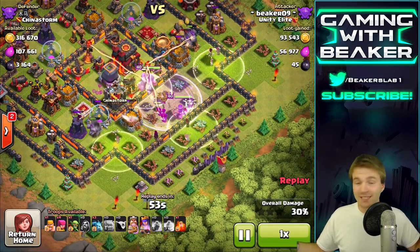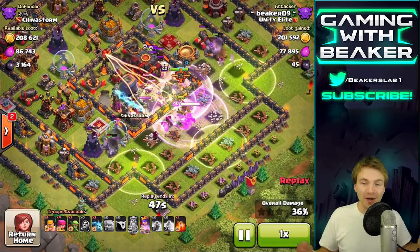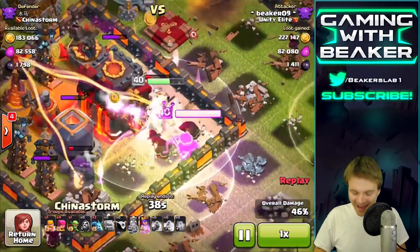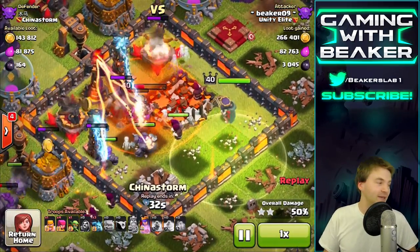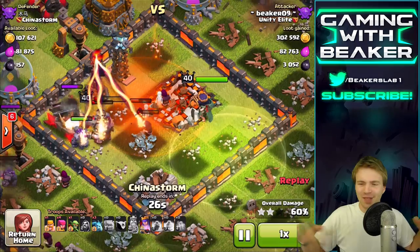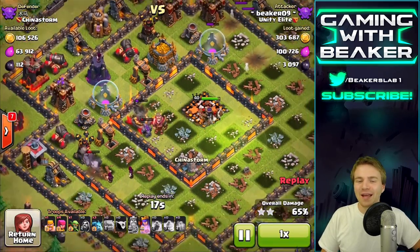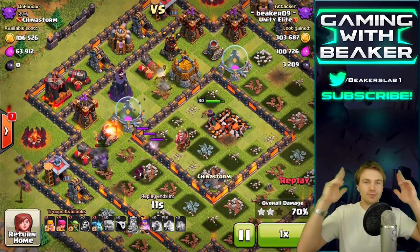I don't really care about three-starring this guy, I just want all of his loot, so we're going to get all the way through the core and grab that other gold storage. The reason this works so well is because the wizards stay alive — look at all those wizards still in the middle, still alive and shooting. The Archer Queen is going to reach over that back wall and touch that last gold storage, and then we're out. We did it!